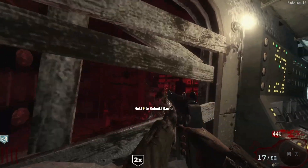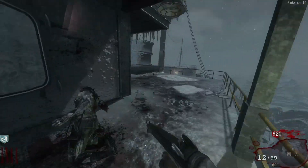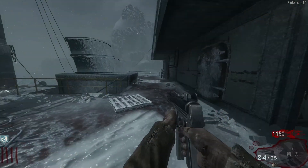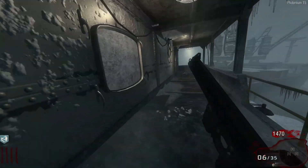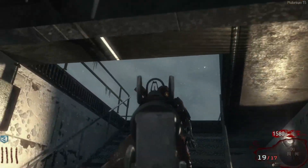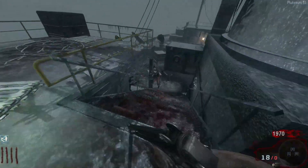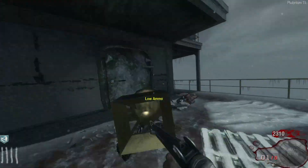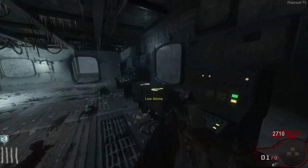Six more rounds until we have to go to the lighthouse. I kind of want to get Jug first before hitting the box, just because we're on the Black Ops 1 system so it's a tad bit harder. Let's find the last zombie — we have a nice nuke right here. Okay, perfect nuke.